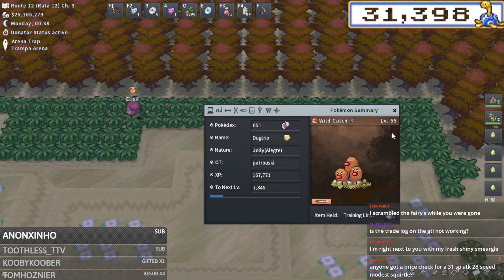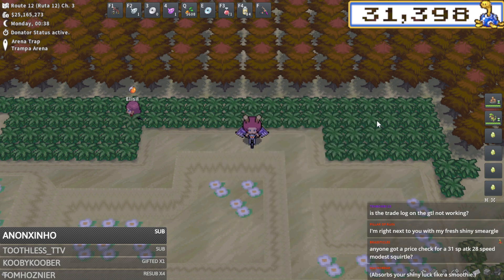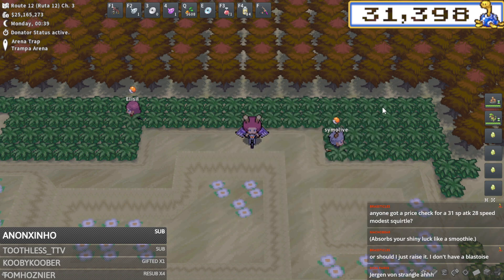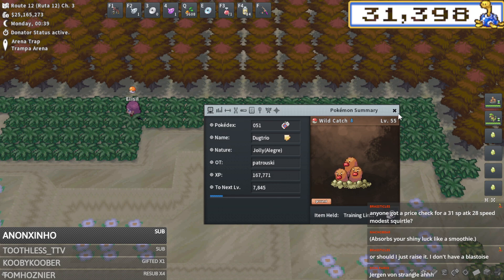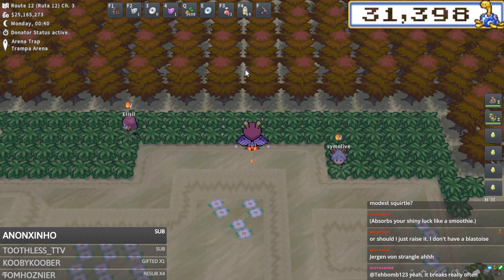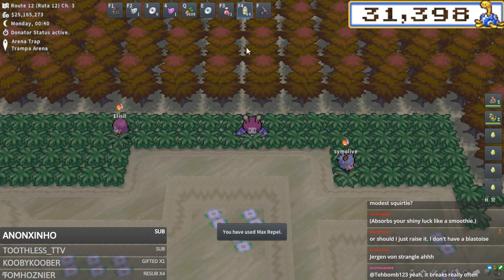I have a level 55 lead Pokémon with a training link on it to keep it at level 55. Someone was saying there's a 20% chance for Pinsir and 20% chance for Heracross, which is insane. I'm using the Arena Trap ability because it increases your wild Pokémon encounter rate by 10%. There are a bunch of abilities that do this. For repel tricking this spot you need level 55, and Arena Trap, Illuminate, No Guard, or Swarm all work.